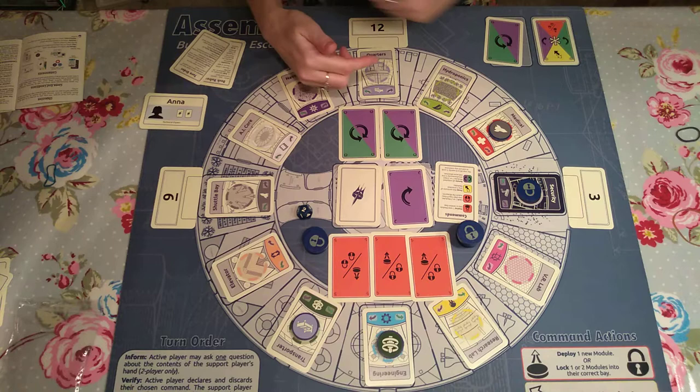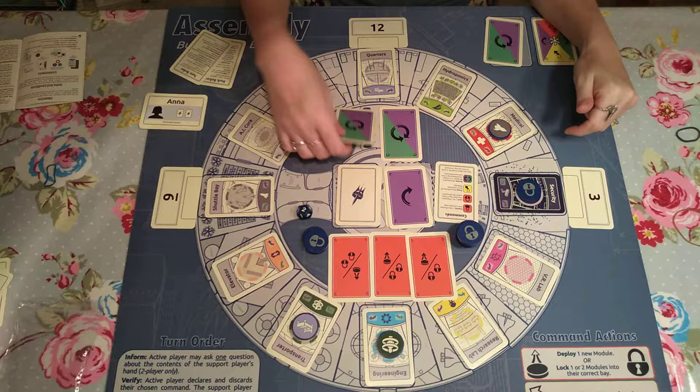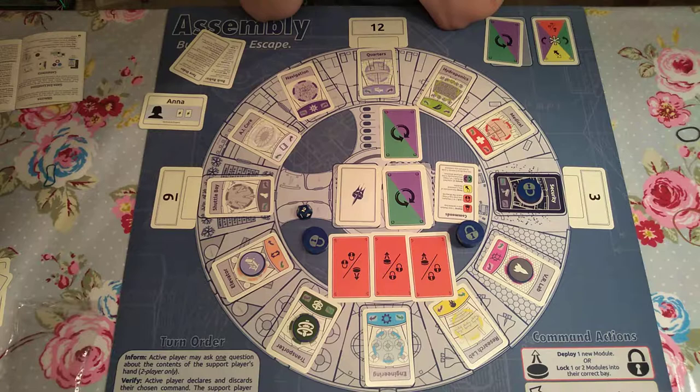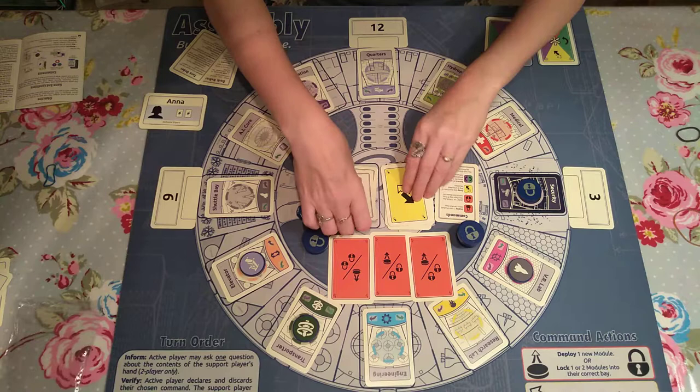If I play a rotate card, all of the modules rotate. I'm going to go that way to get one into the right place — one space clockwise from twelve. The locked module stays put, I go past it. One module goes into the correct space and another lands here. You just need to remember that they all move together. At the end of my turn I draw up two cards.